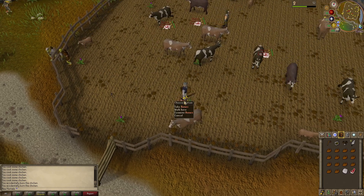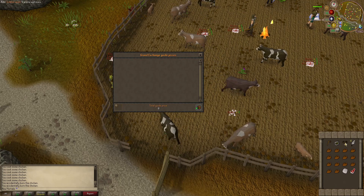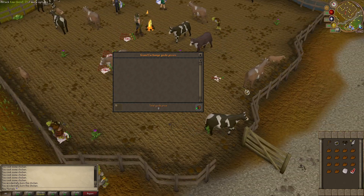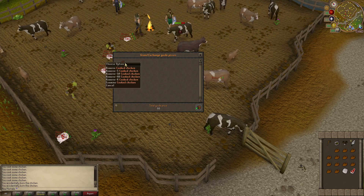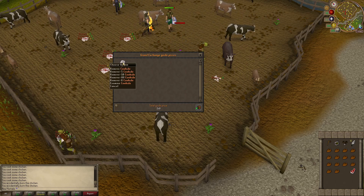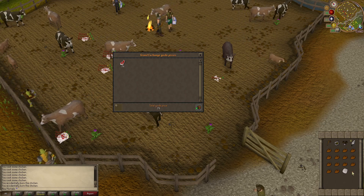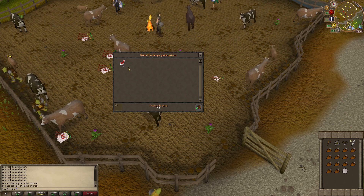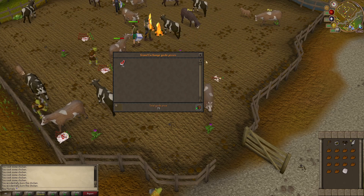I'm going to collect both the raw beef and the cowhide. Let me check prices: goblin mail cost 2103 GP, cooked chicken is 66 GP, cowhide is 140 GP, and raw beef is 79 GP. So it might be worth collecting both raw beef and cowhide. Actually, bones are worth 112 GP each, so early on it might be worth banking bones instead of raw beef, since 112 GP is quite a lot of money early on. Anyway, let's just keep on killing.